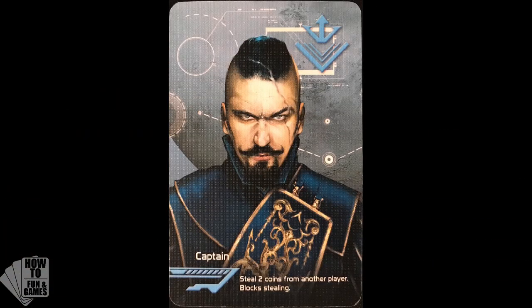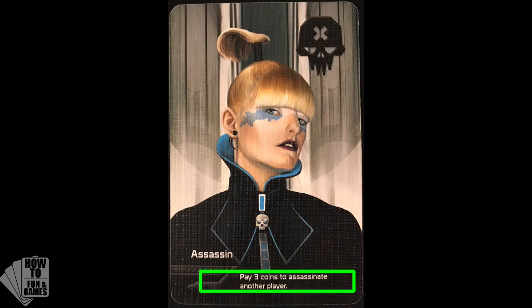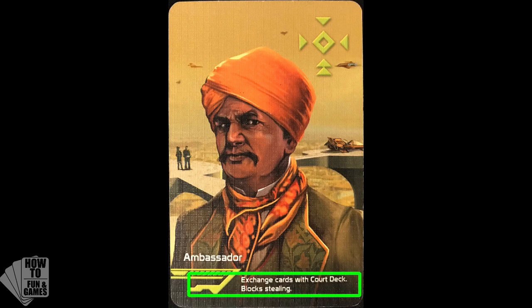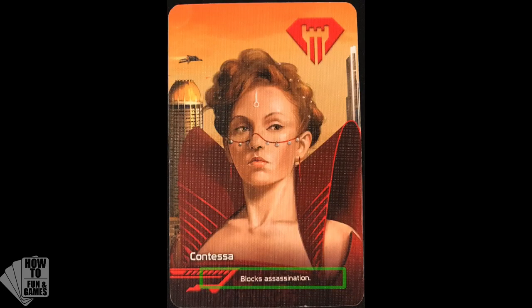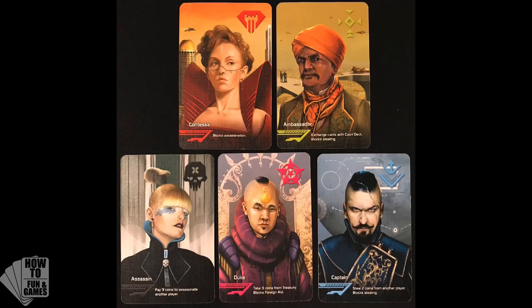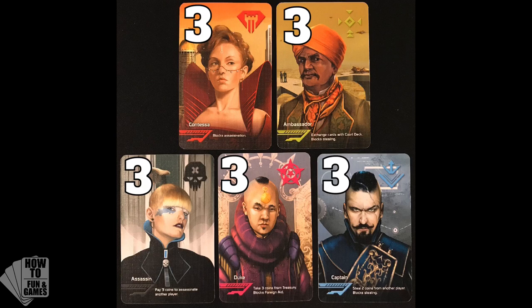Now let's look at each character's abilities. In addition to being able to steal two coins from any other player, the Captain can also stop other players from stealing coins from them. The Assassin allows the player to remove one influence from any other player by paying three coins. In addition to allowing the player to exchange cards with the deck, the Ambassador also blocks stealing. The Duke allows a player to take three coins from the Treasury, but it also allows that player to block another player from taking foreign aid. The Contessa allows a player to block an assassination from happening to them. It's important to remember that there are three of each of the character cards in the deck, for a total of 15 cards — that'll help you deduce when someone might be lying.